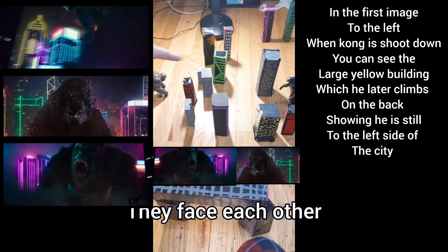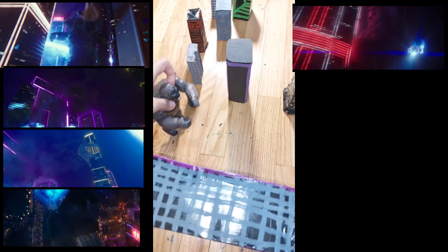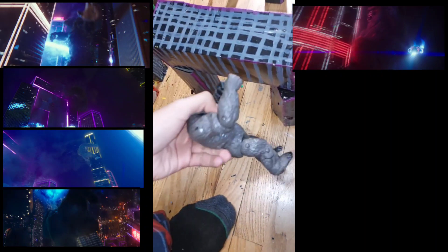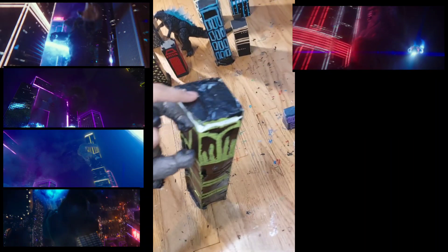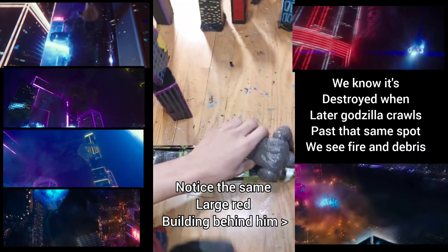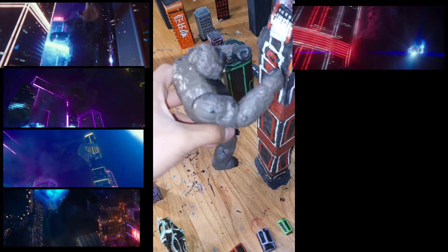Kong roars to his right because Godzilla is to his right, which is why he looks to his right. Then he runs over here where he backs up into one building, does the little swing over here, then jumps onto this yellow building. But Godzilla knocks it down and it's destroyed and falls over, which is why you see a bunch of fire later in that same area.